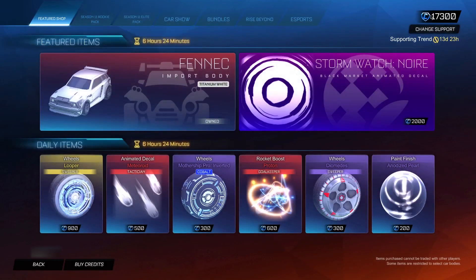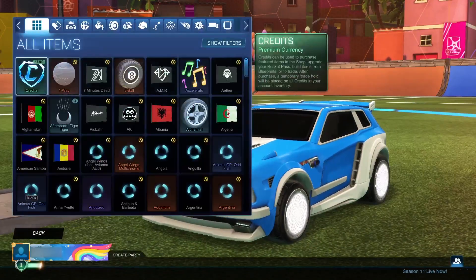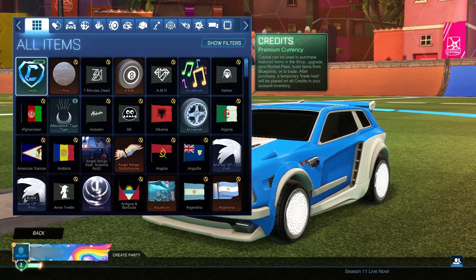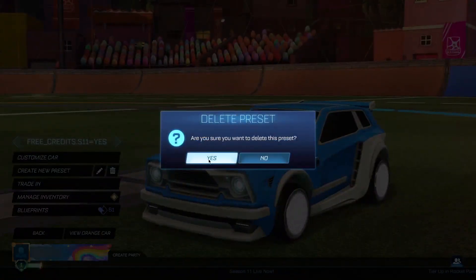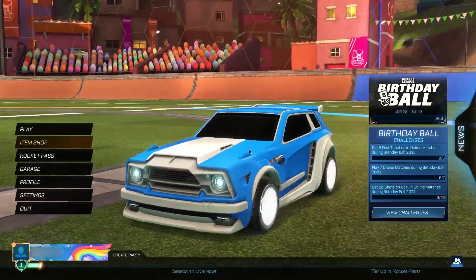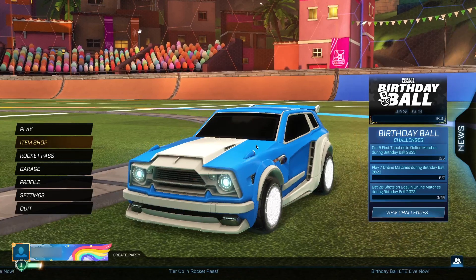As you guys can see we can go into the item shop and I've got 17,000 credits. Go to garage, even go to inventory — we've got 17,300 credits. This is absolutely insane. Of course you can go ahead and delete the preset after this. But I think without further ado, that's been everything for today's video. Thank you guys for watching, until next time have a good one. Take care. Peace out.